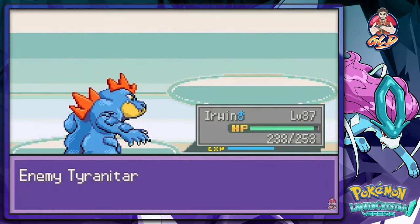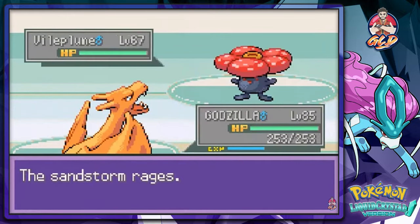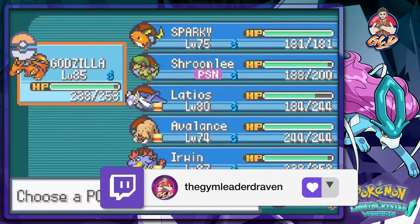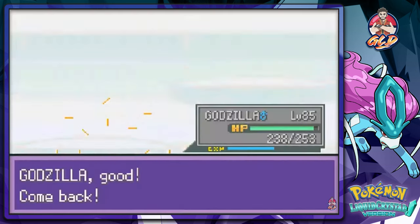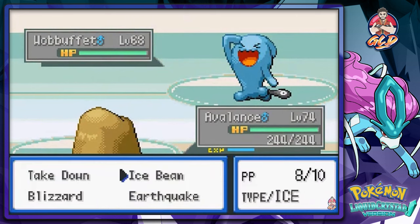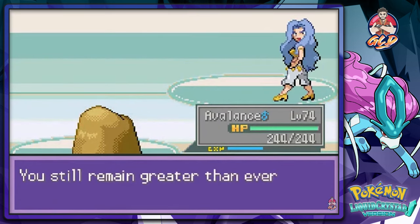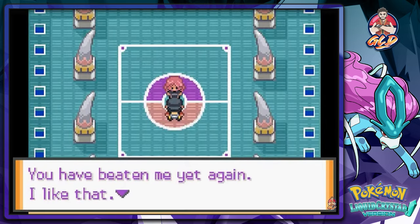She's coming out with a Tyranitar so let's go back to Erwin. You're whipping up a Sandstorm but it's not scaring me - Surf attack, yeah buddy! She's coming out with a Vileplume, so let's go with Godzilla - Flamethrower for the win! She's coming out with a Wobbuffet, and you have to be very careful because it's a punching bag Pokemon. Earthquake attack, and Miracle Eye doesn't do anything. Thanks to that, you did it to yourself Karen.